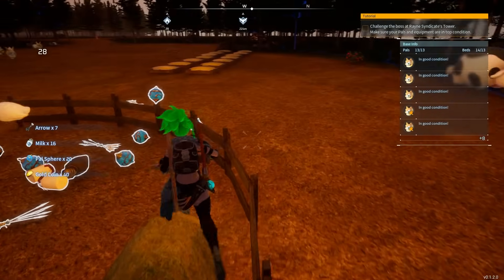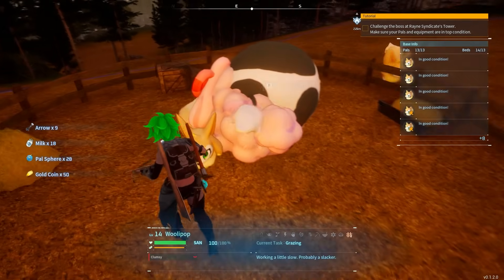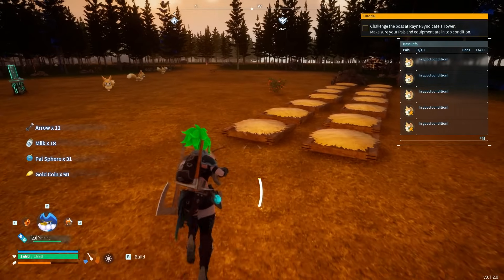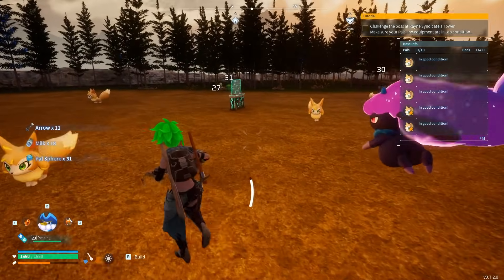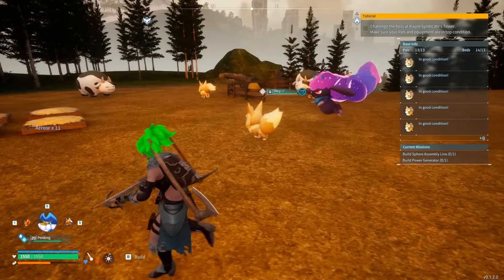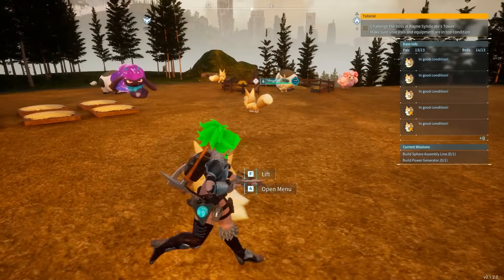Basically, there is a team in the game that will make them for you. You can see I've left maybe not even 30 minutes ago, so I'm getting a Pal Ball a minute, which is very nice. If you're playing on an official server, that's like 3,600 Pal Spheres a day.